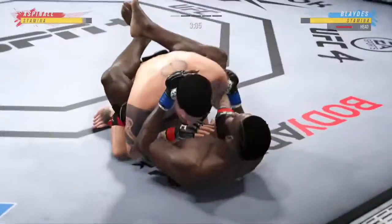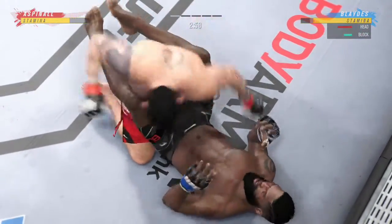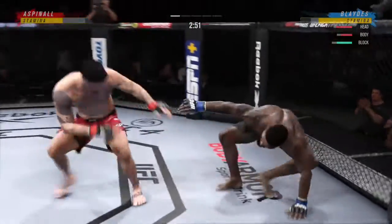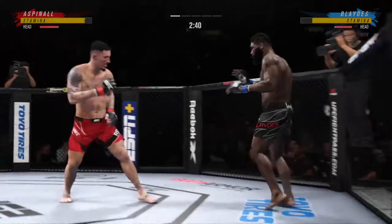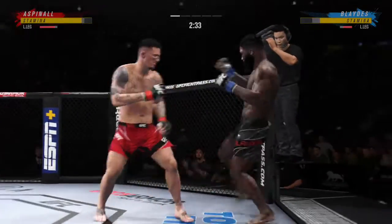There's the takedown game on display, all set up by the hands this time. It has to be set up — you cannot just attempt a blind takedown. You can't just shoot; you've got to set your opponent up. Good series of strikes there, staying busy and staying accurate. The accuracy is unbelievable. Blades gets hit with a kick. Let's see how he responds.